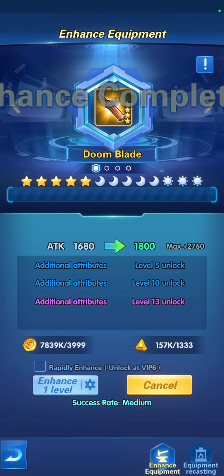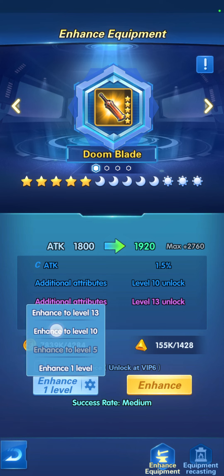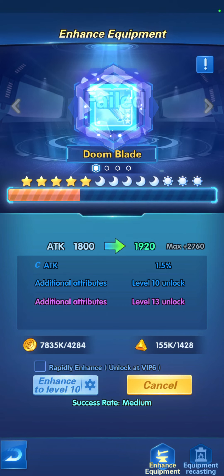If you see on the bottom, the success rate explains the difficulty of enhancement. The more you enhance the level, the success rate will go down — from high to medium until we reach low.